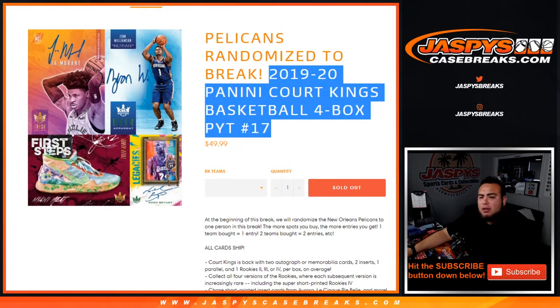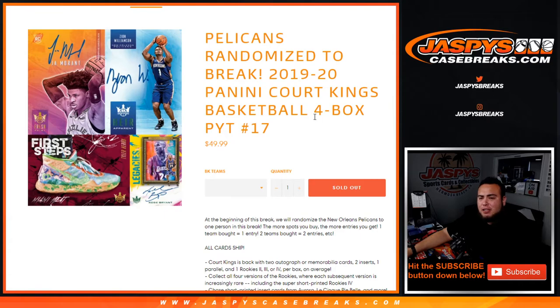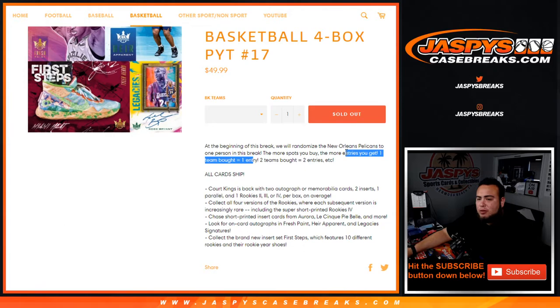We're randomizing the Pelicans to one customer in the break. All you have to do is buy a team in this break and you get randomized to win the Pelicans. You buy two teams, you get two entries. You buy three teams, you get three entries, et cetera. All cards ship.